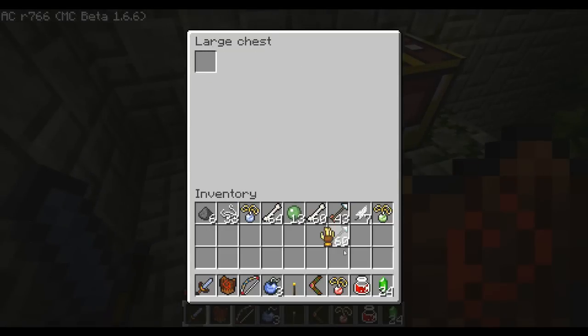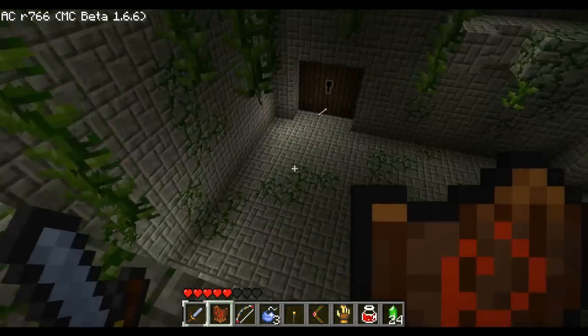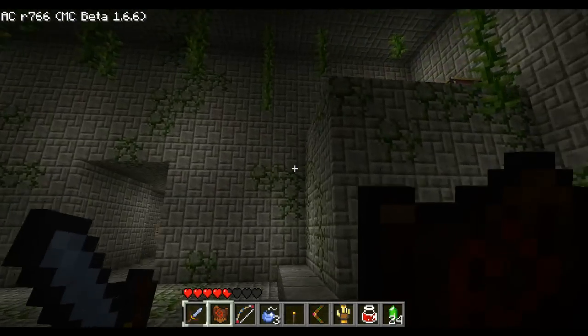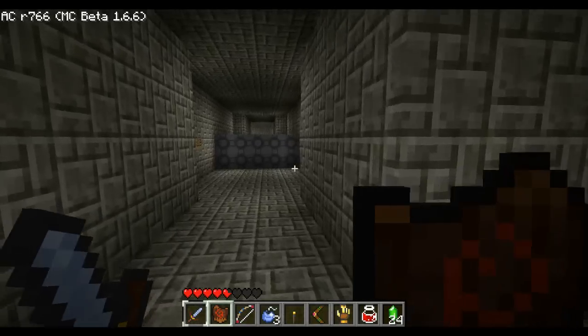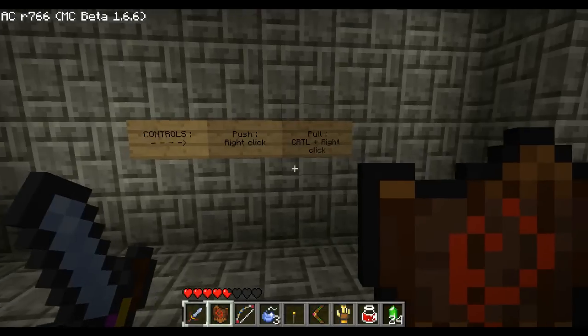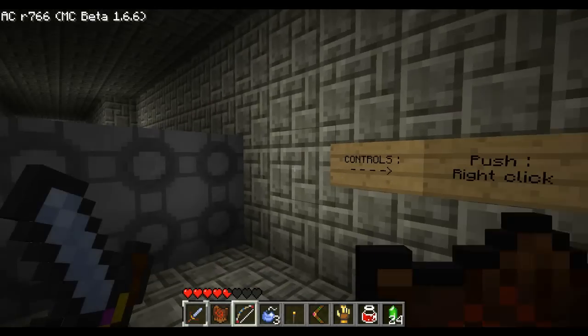Yes, I made it finally. I got the power glove! Let's put that in place of the pendant. So now I can probably... What are these? To move the cube, use the power glove controls — push right-click or control right-click to pull.